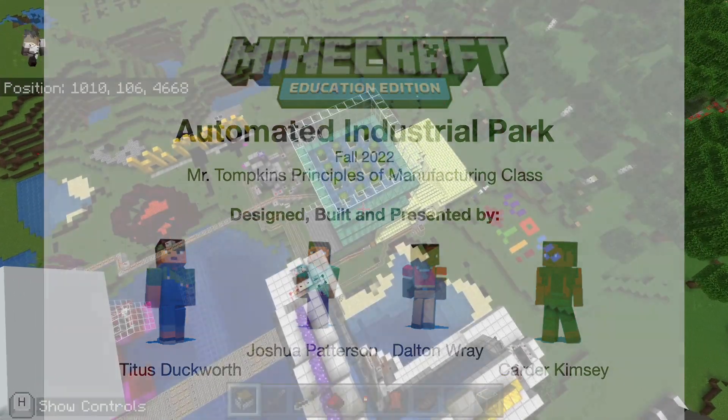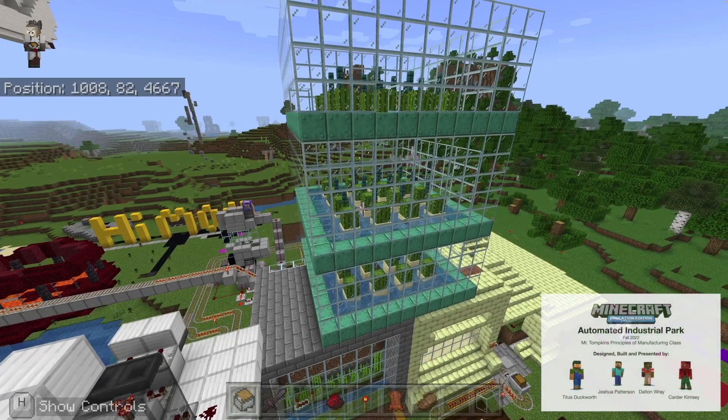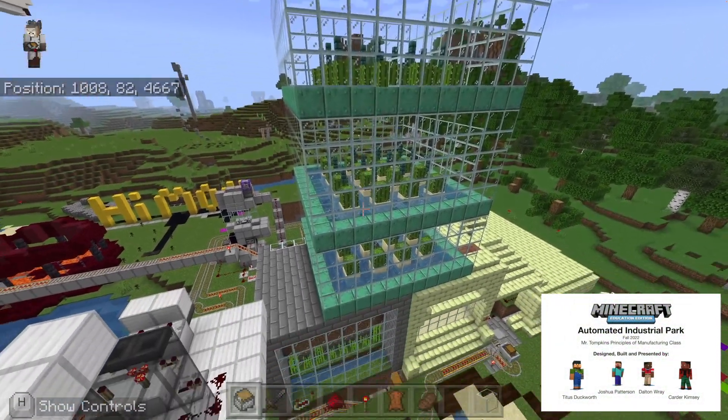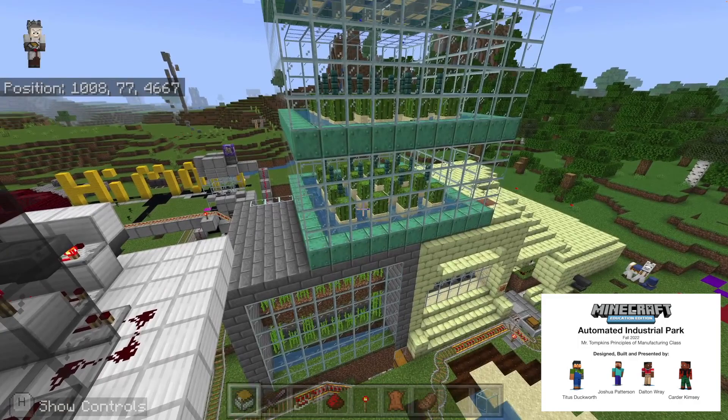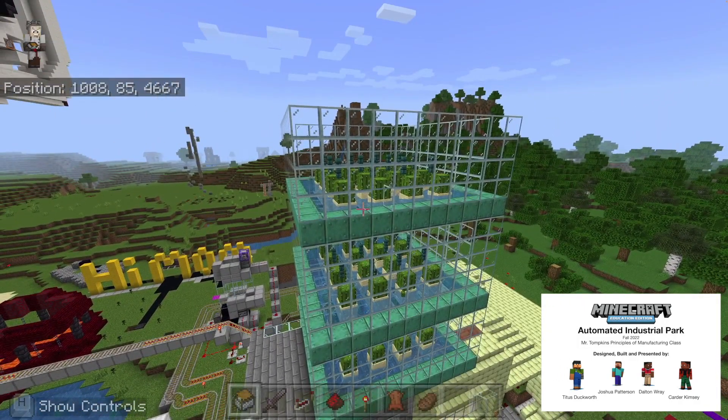The cactus farm is one of the three first farms we built on the island. This farm composes of three separate levels, which I created the first primary level, and then I was assisted by Dalton to create the other two levels so it would be more efficient.